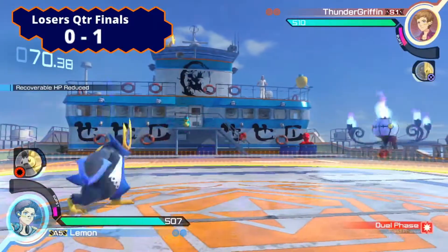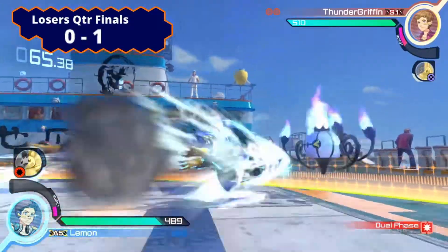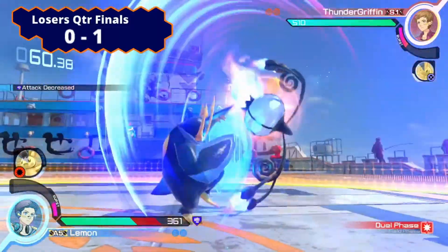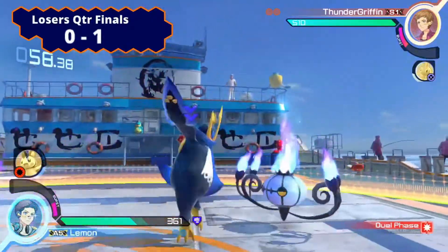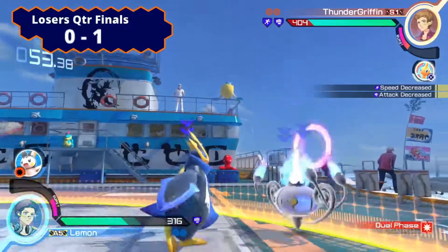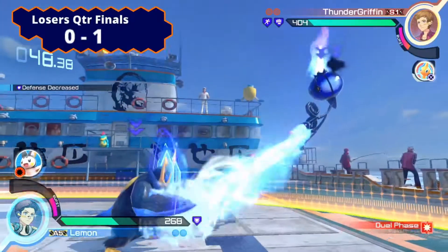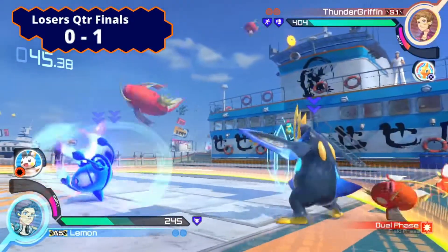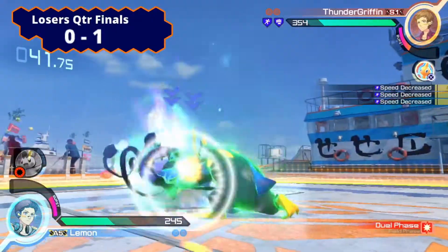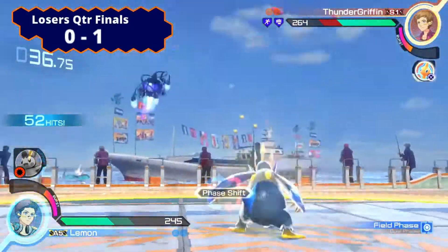Really nice first field laser. Thunder Griffin is using so many projectiles right now. Using the ghost dash to evade all of those attacks, jumps over the slide, pushing back, throwing the will-o-wisp. Lemon is able to block the overhit — really nice punish as well. No matter the distance, Empoleon can just punish with that dash. Tries to go for a punish but he's not able to. That Emolga is going to catch that ghost dash. Lemon trying to set up, going into Thunder Griffin's face.